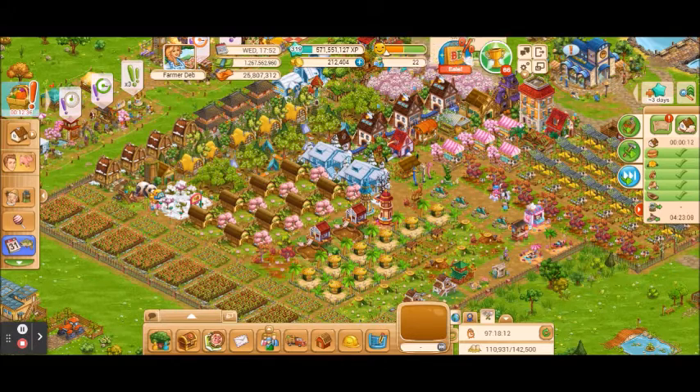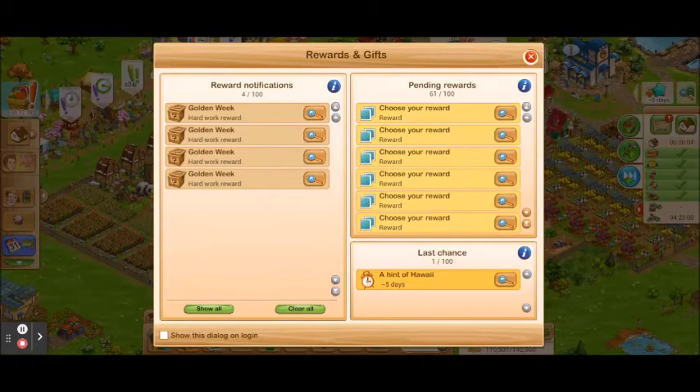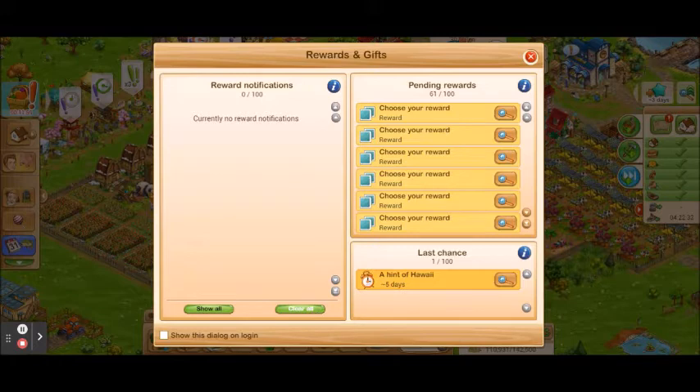These are big farm sales that change periodically. This one is your notifications and pending rewards. If you click on this you're going to see two different sections: reward notifications and pending rewards. When you play events in this game you win rewards — most of them are just automatically assigned to you and put into your inventory. The left side shows all of the things that you have won and the events you won them from. You don't have to accept them; this is just information and you can clear it.